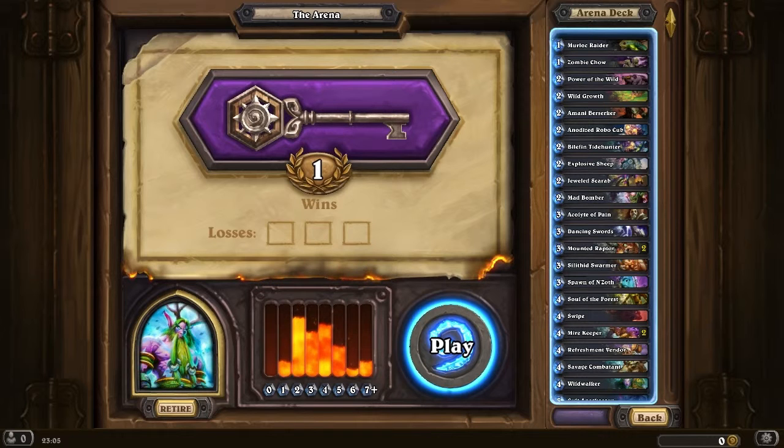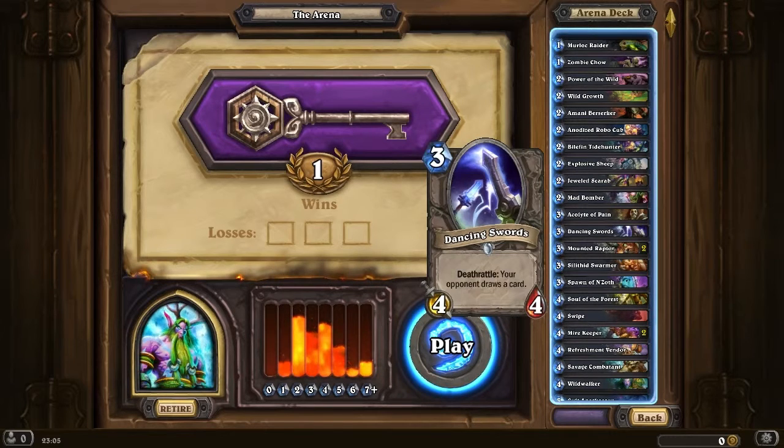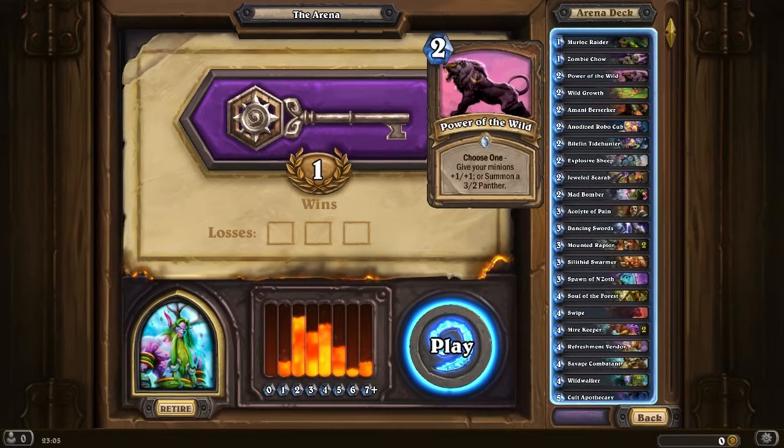I think the idea of combining this Beast Druid with a 3/5 for 3, when you're going to attack a lot of the time anyway, is really good. Really good card this. And the card text isn't enough to make it bad. You can get some incredible buffs out of this, and then classic buffs like Power of the Wild and stuff.